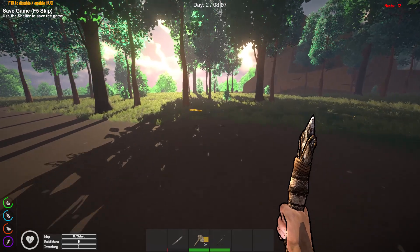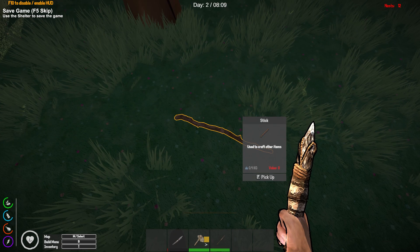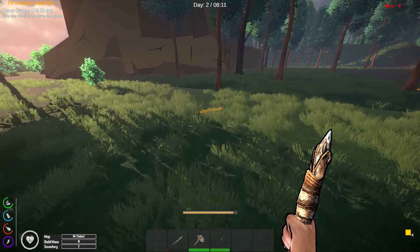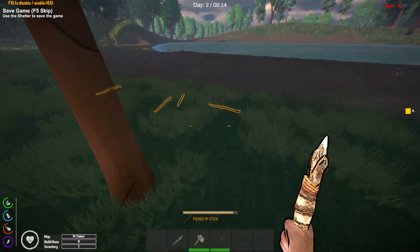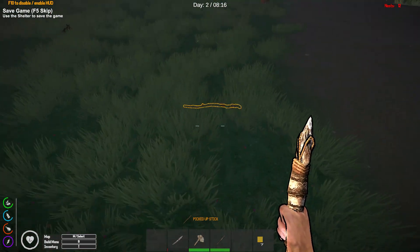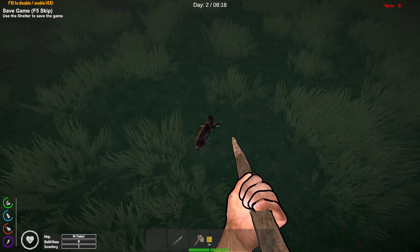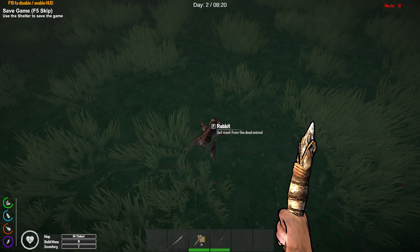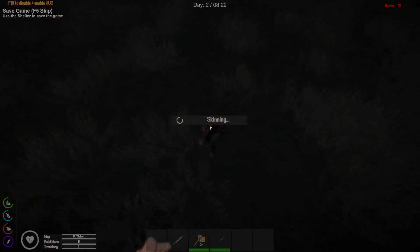I need to get some rope, so I'll have to build another stone knife. I forget how many sticks I need — I think two sticks and a stone. Let's go get some sticks and stones. There's another rabbit — and got him again! Let's use our stone knife to skin it while it still has durability. It worked — I got some fresh meat and some hide.